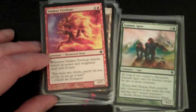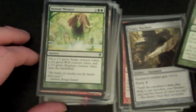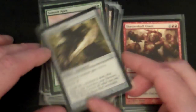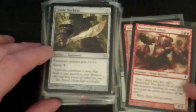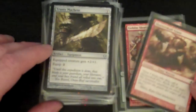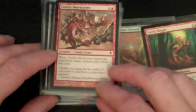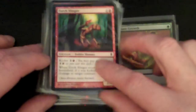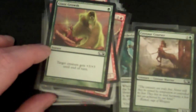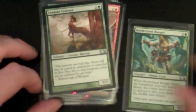From Worldwake, that would be an uncommon — Bestial Menace. Looks like we've got some uncommons here from Worldwake. Summit Apes from Worldwake, Trusty Machete from Zendikar. Shatterskull Giant — we're back to some commons here from Zendikar. Another Zendikar Goblin Shortcutter, another Zendikar common, Torch Slinger. M10 common Giant Growth, M10 again Centaur Courser, and Borderland Ranger which is M10.